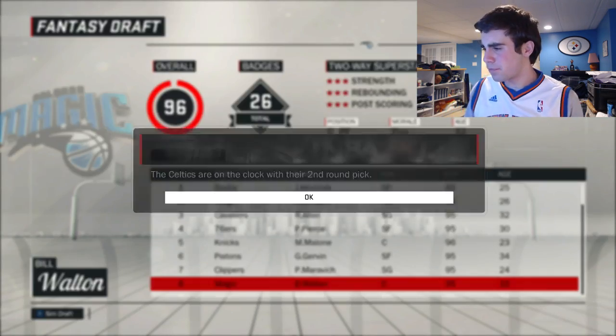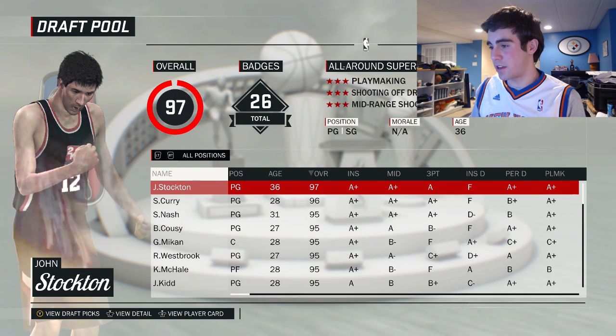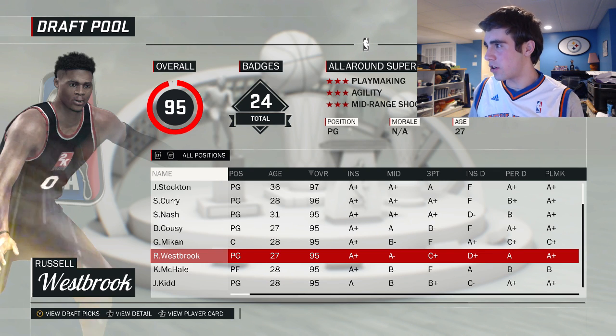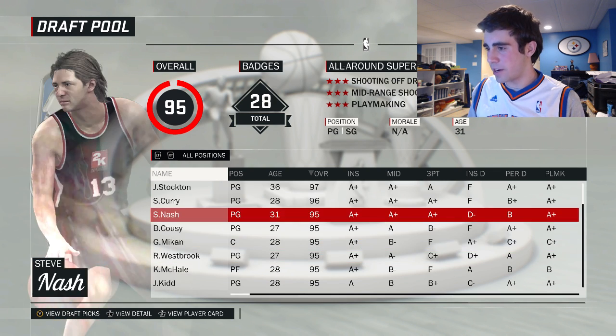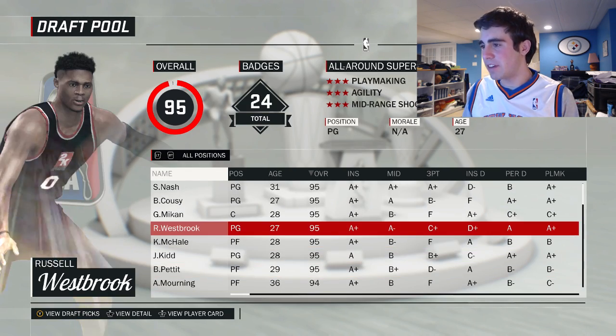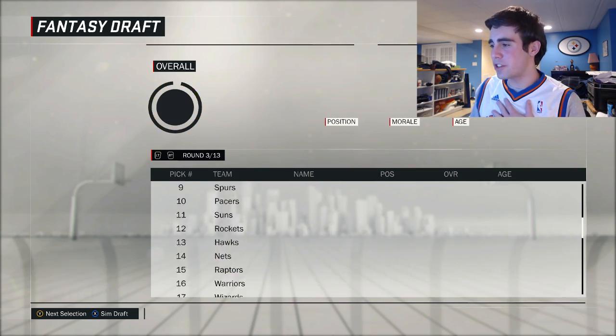We're gonna have a pick at 20. Second round pick — I could still take Steph Curry or Westbrook. I might just go Westbrook because he's a little bit younger, and I think we're gonna have plenty of scorers on this team. This guy could just do it all. I would like to get Jason Kidd, but let's snag Russell Westbrook here in the second round.